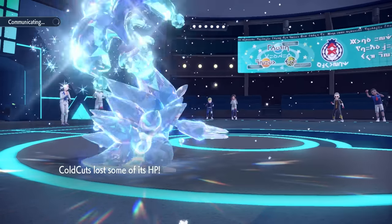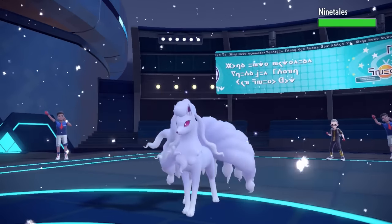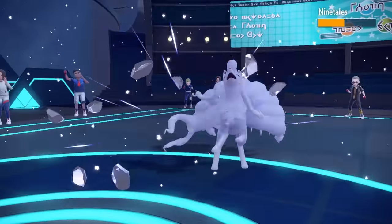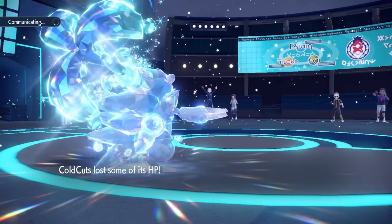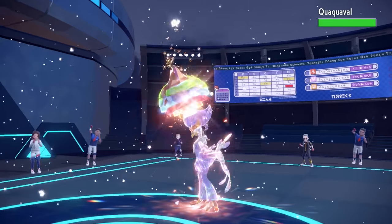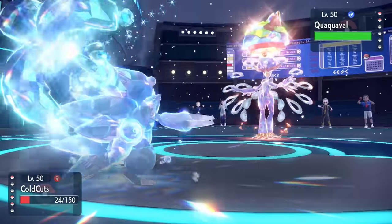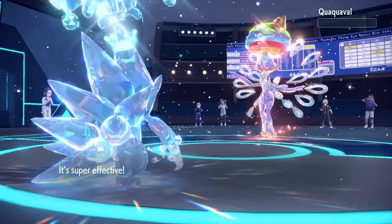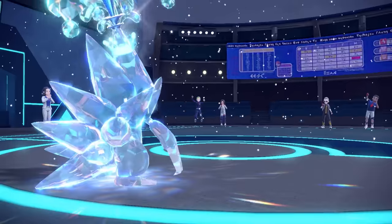With Ceruledge down — a huge threat eliminated — they go into Ninetales. Sandslash is in fact faster than Alolan Ninetales, and they're four times weak to Iron Head, so that absolutely handles it. The Life Orb is starting to rack up damage though. They probably just went into Ninetales to drain Life Orb recoil. Quaquaval comes back in with Aqua Jet priority — I'm actually able to live it, which is hilarious — and then I fire off Icicle Crash to kill the Quaquaval, but that brings the Sandslash rampage to an end.